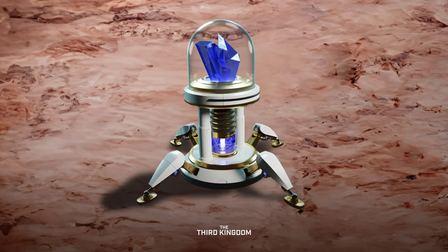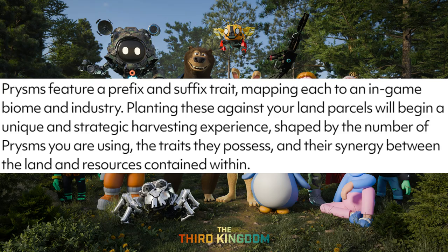Prisms feature a prefix and suffix trait mapping each to an in-game biome and industry. Planting these against your land parcels will begin a unique and strategic harvesting experience shaped by the number of Prisms you're using, the traits they possess, and their synergy between land and resources contained within. So we could see a lot of trading, swapping, and people trying to get into the best synergy amongst their land.